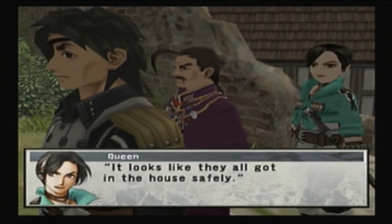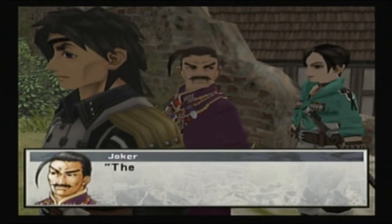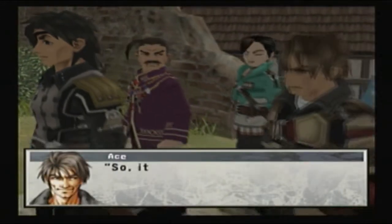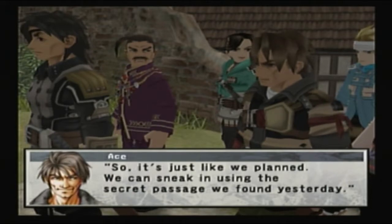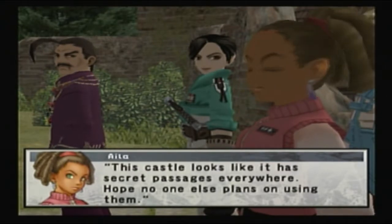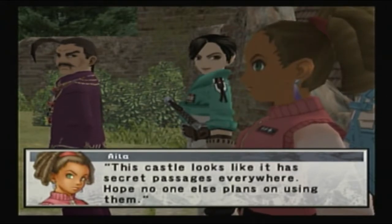It looks like they've all gotten to the house safely. They must be planning to defend themselves from there - good strategy. So it's just like we planned: we can sneak in using the secret passage we found yesterday. This castle looks like it has secret passages everywhere. Hope no one else is planning on using them.